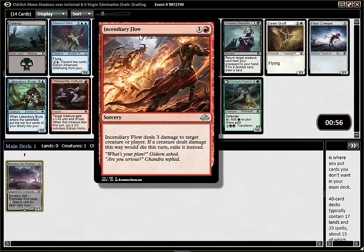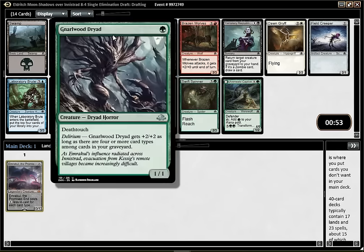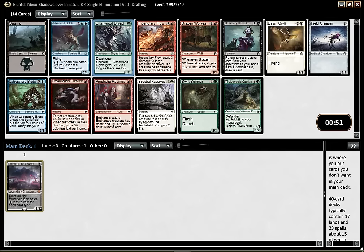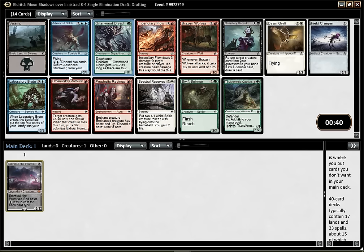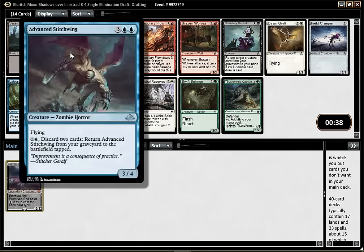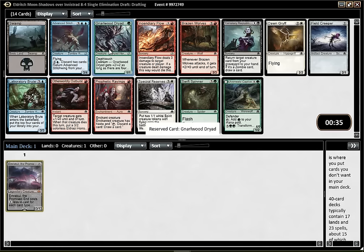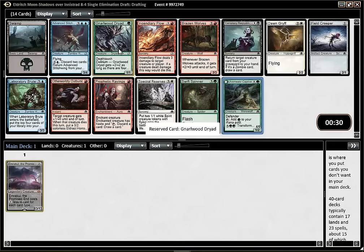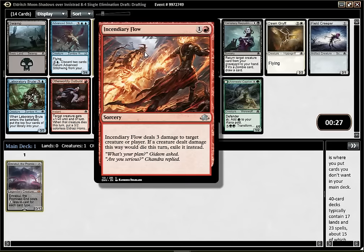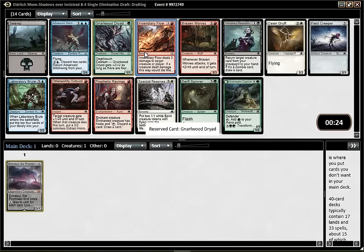Incendiary Flow - not sure how I should pronounce that, but it's pretty good. Dryad is pretty sweet and works well with Emrakul: first, it's a small Deathtoucher which lets you trade and hopefully go to the late game; second, it has Delirium which should be good with Emrakul. Stitchwing is also pretty good, but I'd rather take the Dryad or the Flow. Ulvenwald Captive is very good too and might just be better than the Dryad. Maybe I should just pick the Flow, though Flow is not the best thing to go with Emrakul.